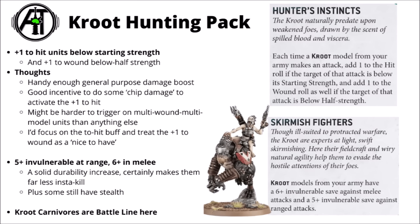Next up onto some auxiliaries — we have the Kroot Hunting Pack, the Kroot detachment within the Codex. This one gets three different detachment rules essentially: Hunter's Instincts, a damage boost; Skirmish Fighters for some invulnerable saves; and Kroot Carnivores get to be Battleline. The damage boost is quite a nice one for chipping damage off enemy units and then making them easier to damage from there — you get plus one to hit units below starting strength, and if you do get to attack anything below half strength you get a plus one to wound. The plus one to hit is far more easy to trigger and will incentivise doing a little bit of scattergun damage across the enemy army before you fire with your big hitters.